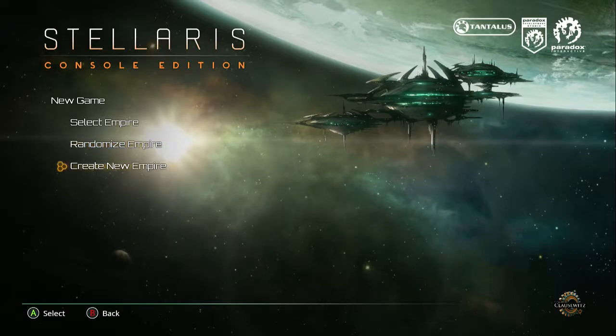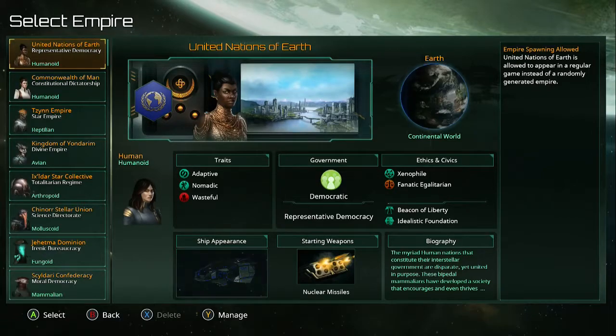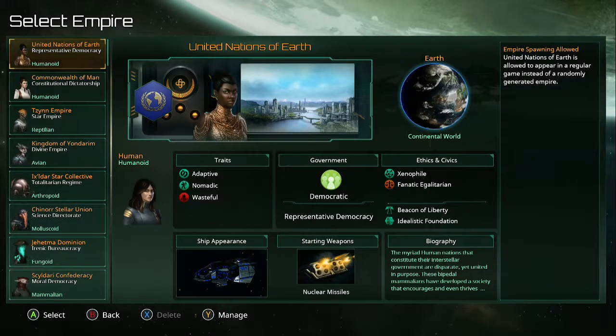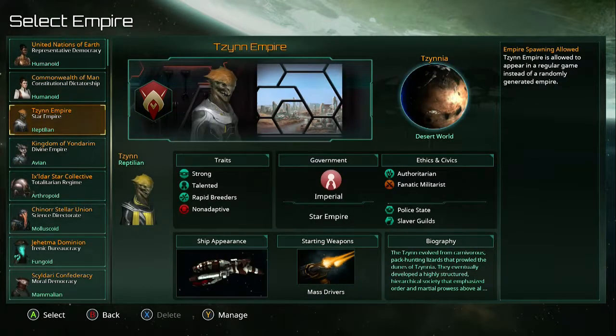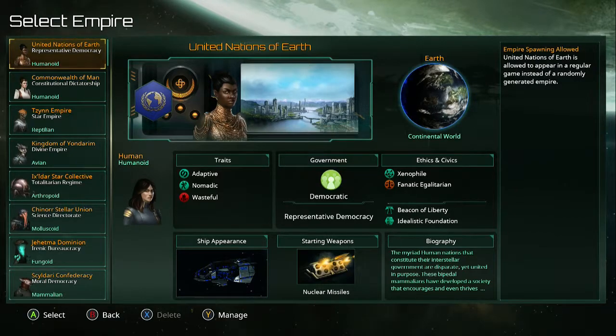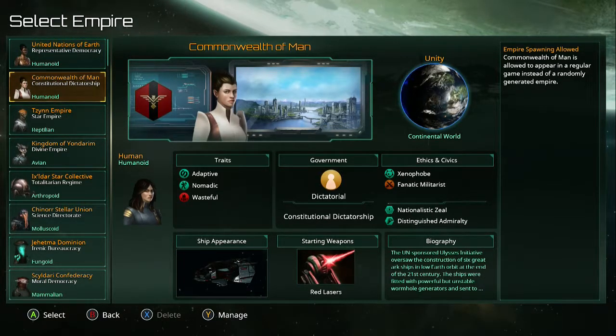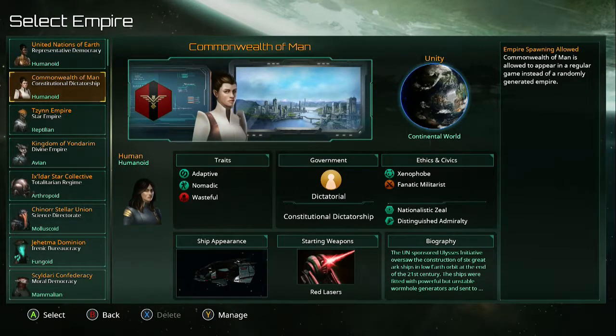Select Empire. Create Empire. What are my options? The United Nations of Earth. The Commonwealth of Men. All the Lizards. What are the advantages? Trades. Adaptive. Nomadic. Wasteful. Beacon of Liberty. Identity. Professional Seal.